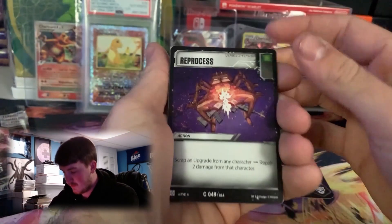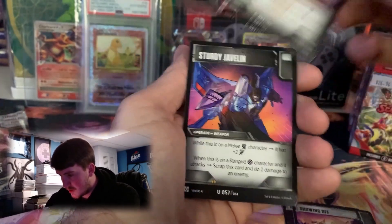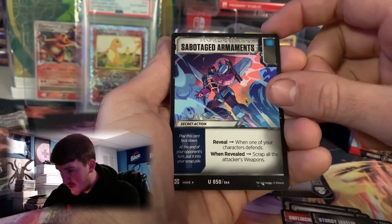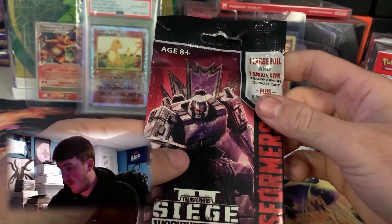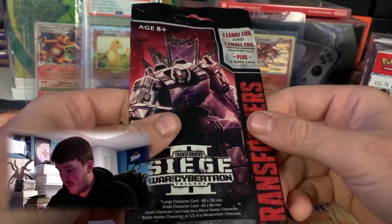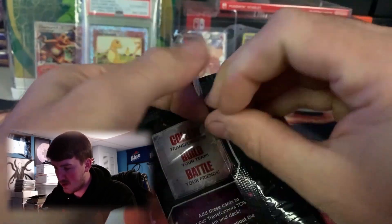The battle cards are: Reprocess, Showing Off, Unflinching Courage, Sturdy Javelin, Sabotaged Armaments — I don't know how to pronounce that, sorry — and Conversion Engine. Pretty dope. It's supposed to have foil cards or something — one large foil, one small foil plus six battle cards. I bought these at the flea market. I didn't see any foiled cards.